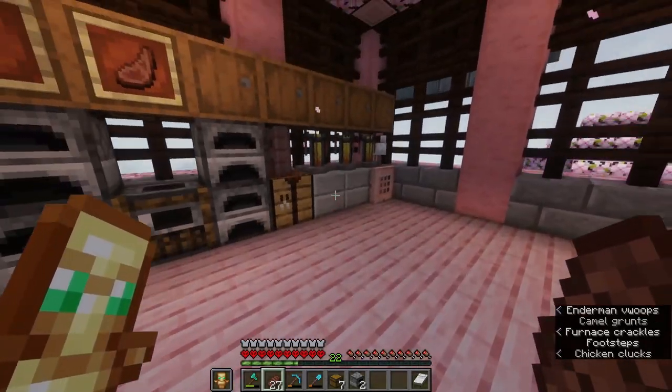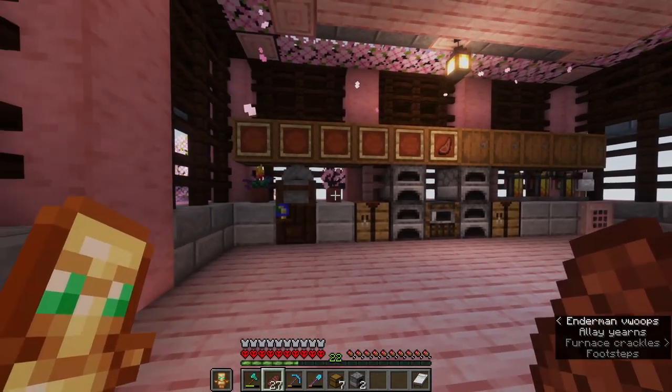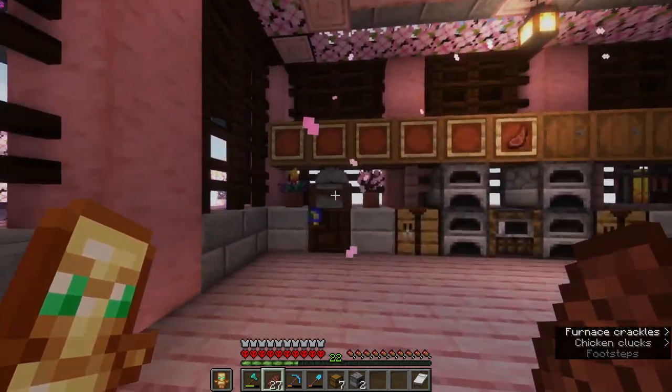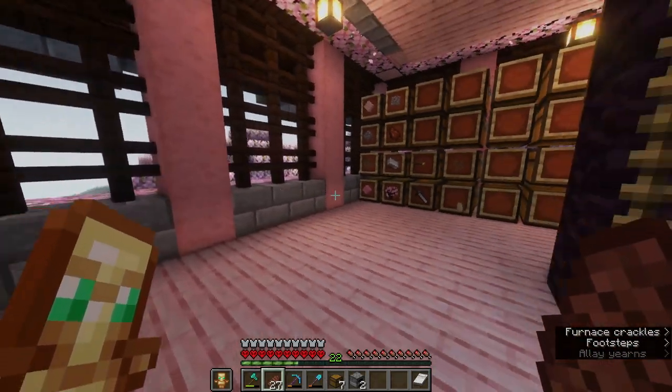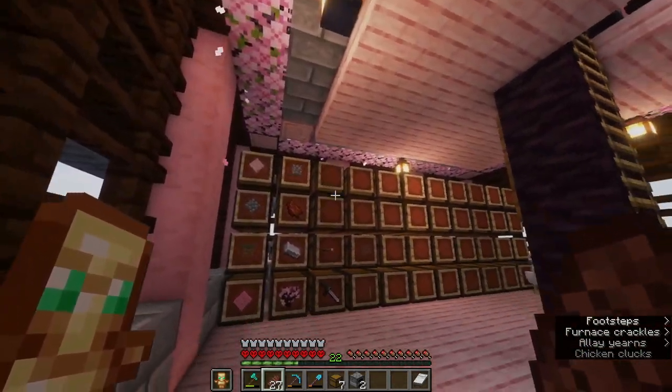Upstairs we have our kitchen area — pretty nice, pretty basic. We've got basically all our regular crafting, boxes, smelting, some potion brewing, and lots of storage on the walls that I have not sorted yet.